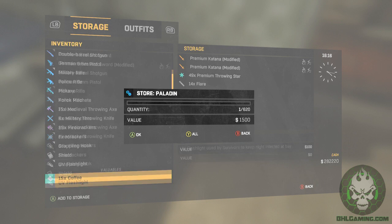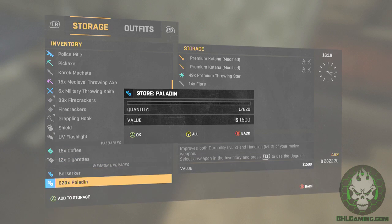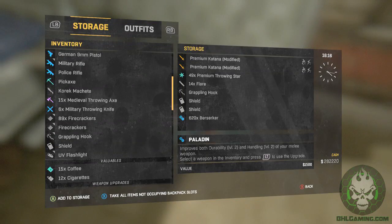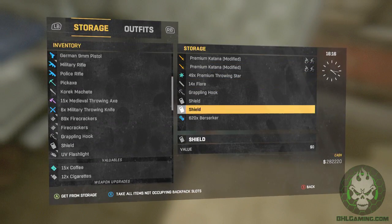If this doesn't work on weapons, I'm going to do Berserker. You just press Y on it and it will go all in your storage. Now I have 620 Berserker.